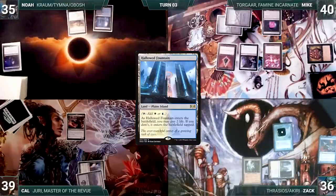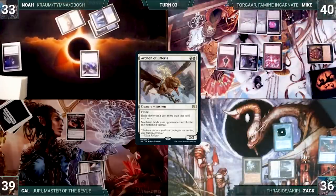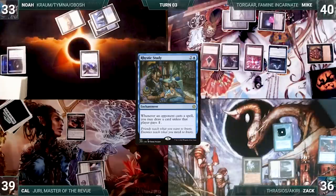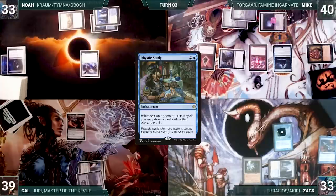With nothing going the way it's supposed to, the turn moves to Noah. Noah draws and plays a Hallowed Fountain into play untapped, paying 2 life. He casts Archon of Emeria and ends the turn. Mike draws and casts the card he exiled from Noah's deck — Rhystic Study. Rimora triggers and Zac draws. Rhystic resolves and Mike moves to combat, attacking Zac with Opposition Agent. Zac takes the hit and Mike passes.